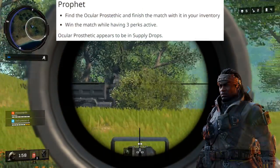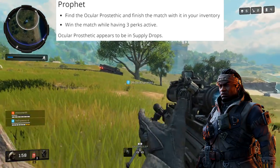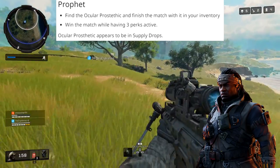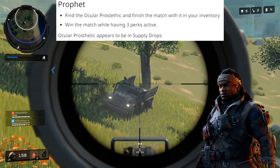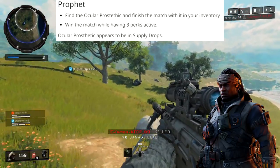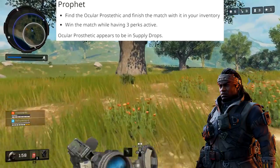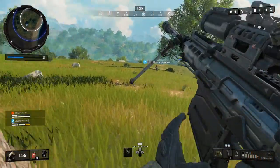Next up is Prophet. Honestly, out of any of the specialist characters, I think this one's the hardest. For Prophet, you have to find an ocular prosthetic, which can apparently be found in supply drops. Once you have it, you have to win the match with three perks active at the end of the game. You have to actually win and have three perks active — I think that's probably the hardest one on this list.